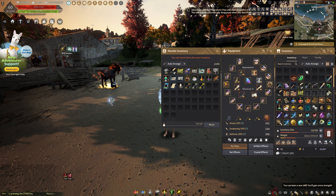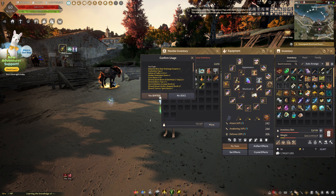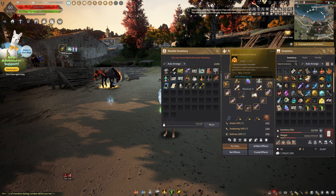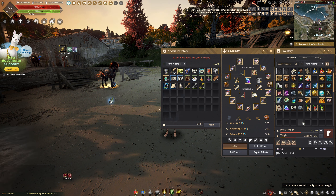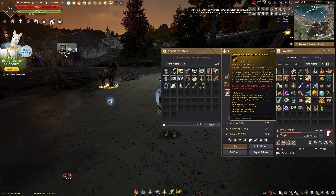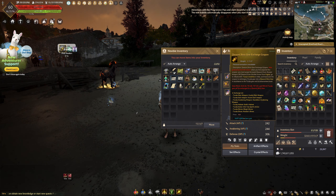We got a gift here. Let's see the gifts. We got a graduation gown — okay, that's nice. And we can wear them. This is the exchange coupon, I guess to exchange our gear. Season boss gear exchange coupon.